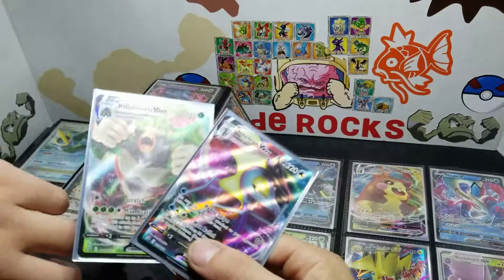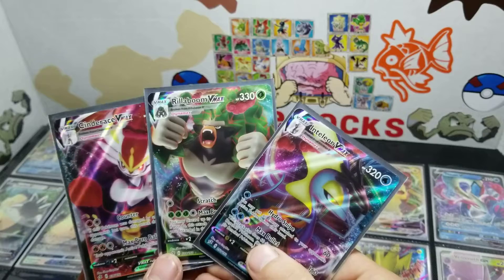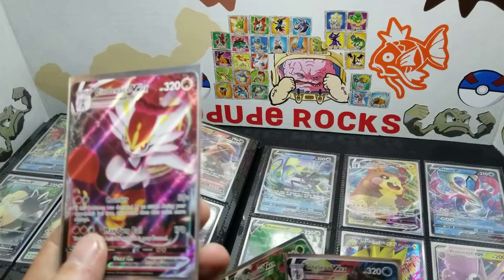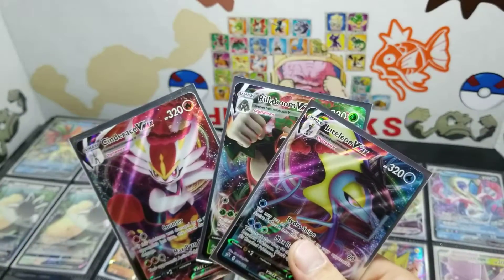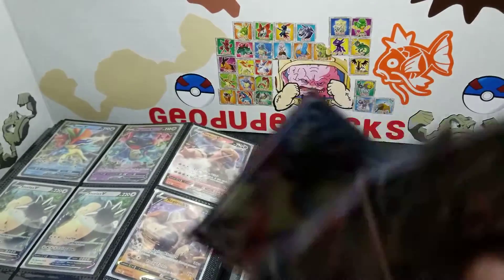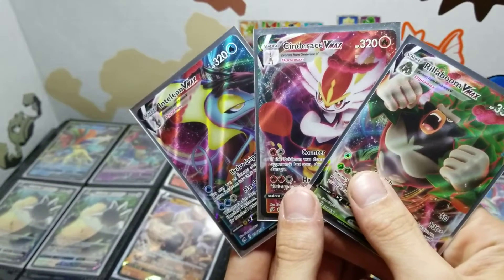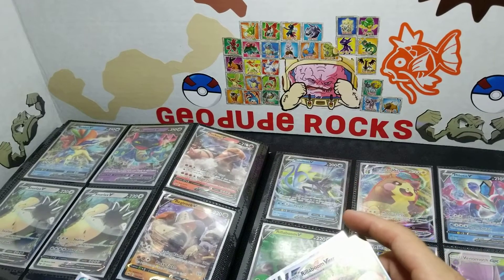Leave in the comments below when or if you play through Sword or Shield who you're picking. Jacob, who are you picking when you played through it recently? Tell them who you're picking. I picked Rillaboom. That would be a good thumbnail.